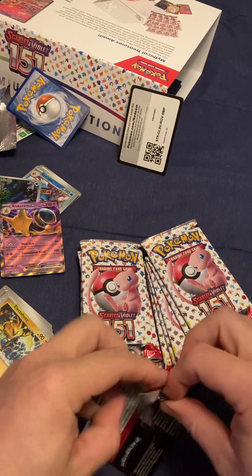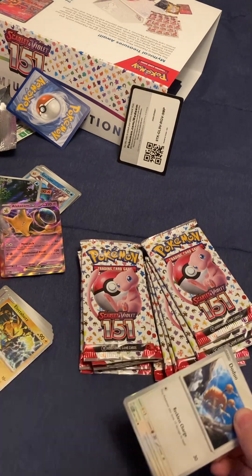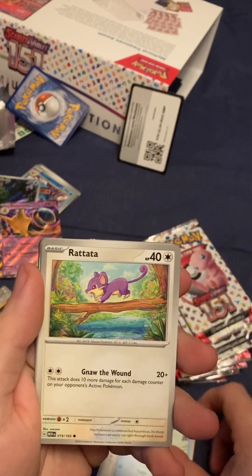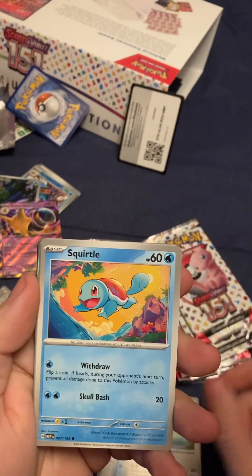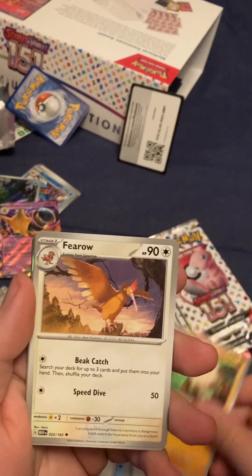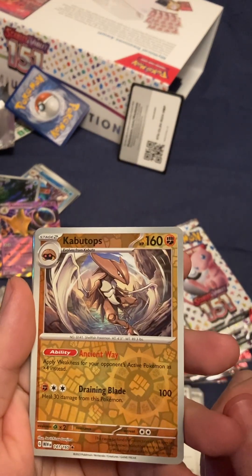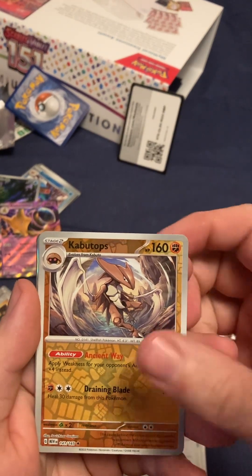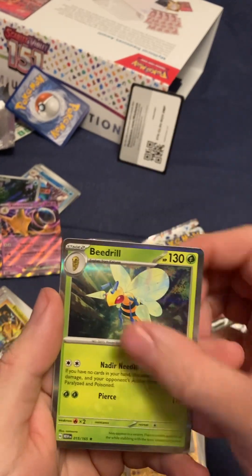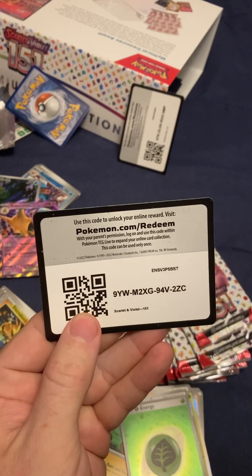I got a headache. Doduo. Tentacool. Rattata. Like, if you're into this 151, what are your thoughts on it? What are your favorite pulls? Are you getting close to completing it? That Kabutops is cool. Yeah, it's cool. Kabuto. Sweet. B-drill. Code card. Shaboosh.